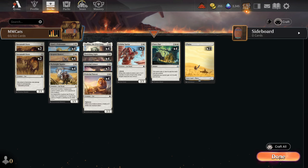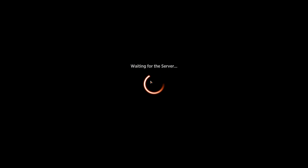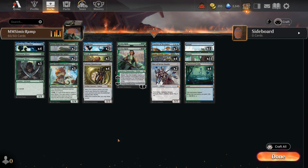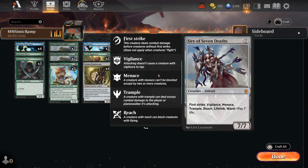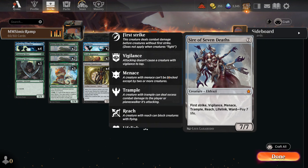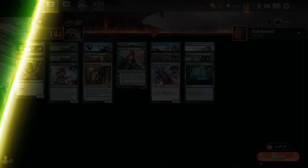I'm also bringing the Simic Ramp deck, which looks very fun with Loot — the card I showed in the fan mail short I made — Sire of Seven Deaths, which seems like a great card, Vivian Reid, and Coma World Eater, which seems pretty fun. So I'm not gonna waste any more of your time, let's jump straight into the games.